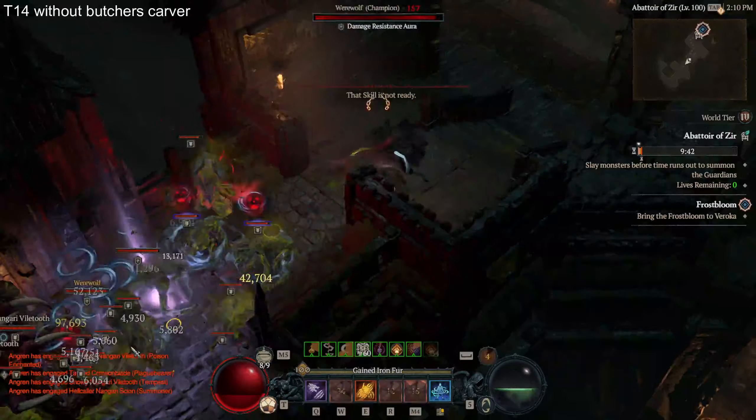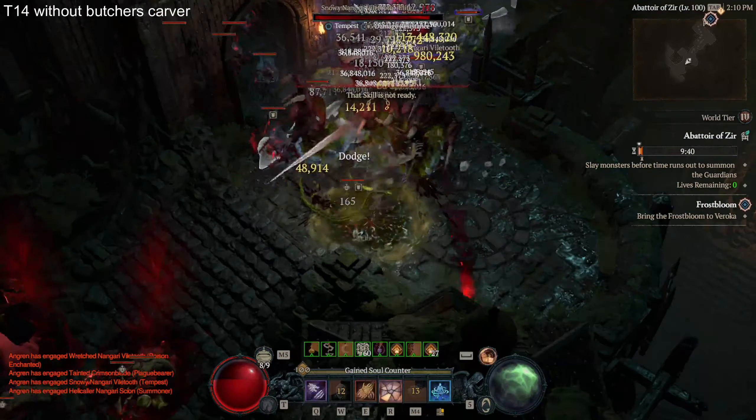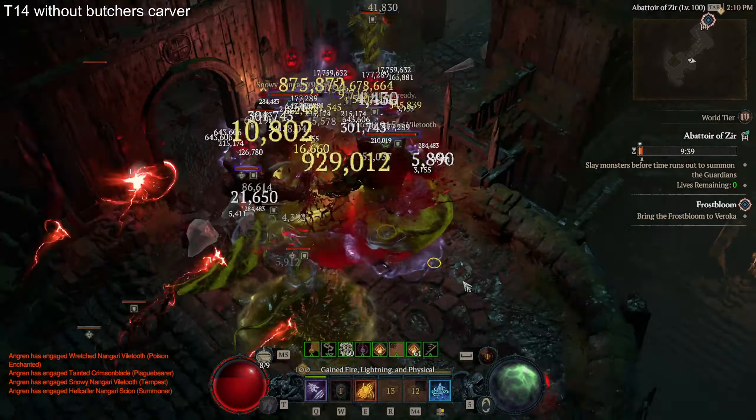The Poison Shred Druid is the best Druid build in game to face the new Abattoir of Zir. Thanks to the Aspect of the Blood Beast and the double-dipping mechanic, we will apply most of our damage aspects two times. This is the reason for the huge damage we can deal with the Poison Shred Druid. The Tears of Blood Cleave also gets double-dipped and will be applied two times — a crazy damage multiplier.